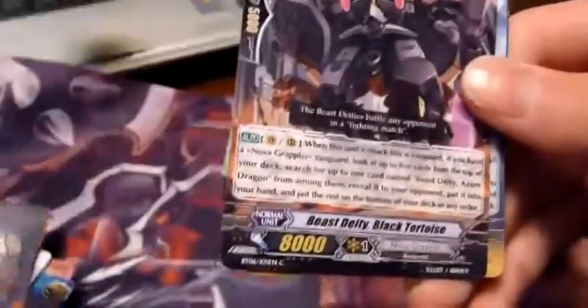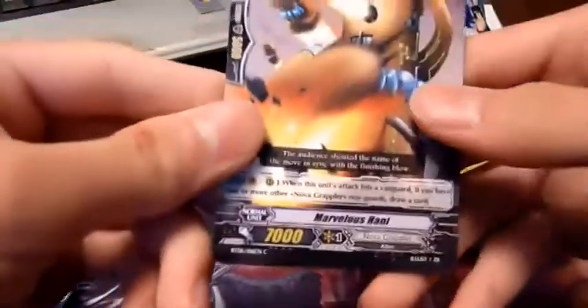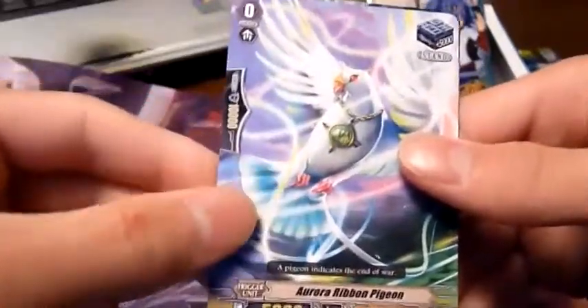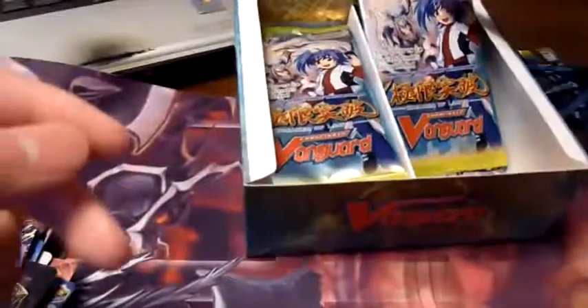Two packs in on the right side: Dread Charge Dragon, Sacred Guardian Beast Eliphas, Beast Daddy Black Tortoise, Sunny Smile Angel, and the rare — Three Star Chef Pletro. I think almost all the rares are like Grand Blue cards — seems like I didn't really have a look into the set; it's one of the older sets. Next pack: Marvelous Honey, Beast Daddy Scarlet Bird, Night of Elegant Skills Gareth, Aurora Ribbon Pigeon, and a rare — Skeleton Demon World Knight. That's the first half of the box.